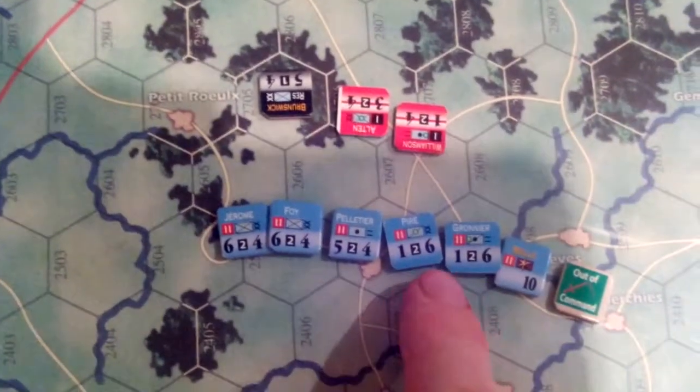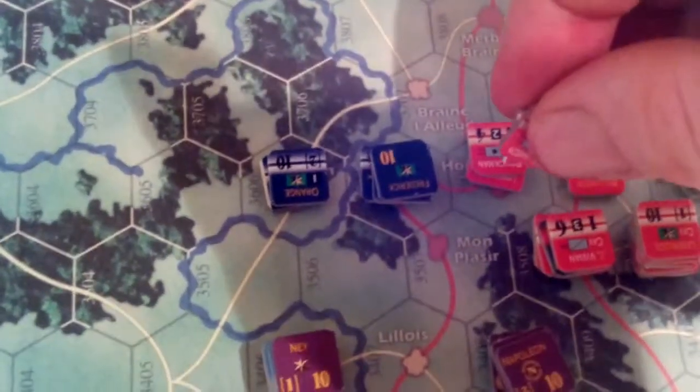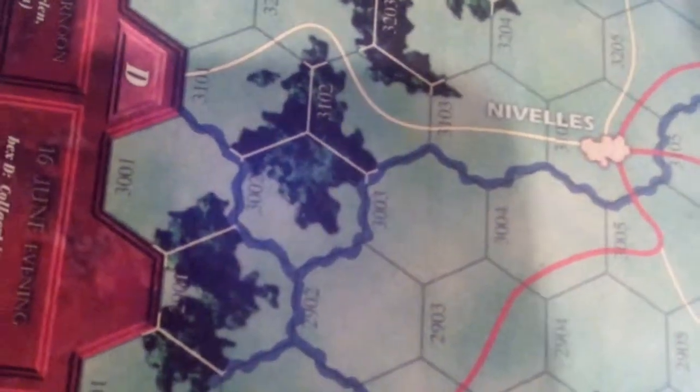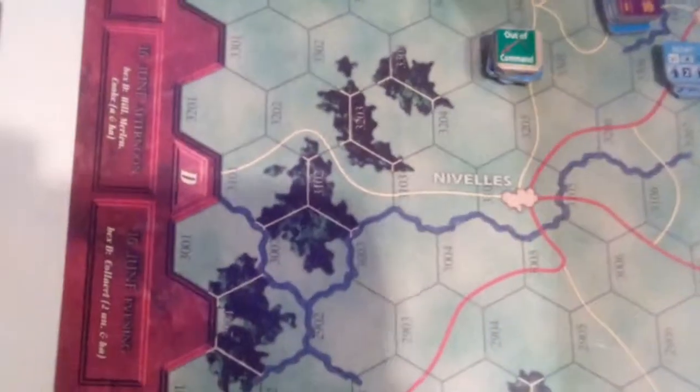That's one plus five — six against four, so one-and-a-half to one. We want a low roll; we've got three. One-and-a-half to one is defender retreat — perfect. The artillery bombardment retreats those fellows. We've got infantry and artillery — I'll just have to find the hex. Too many infantry in that hex; I'll have to displace those guys out of Houlmont, so we'll displace them.